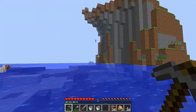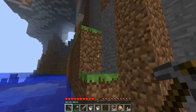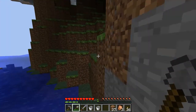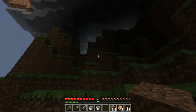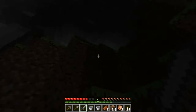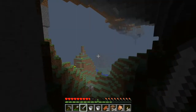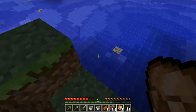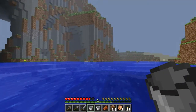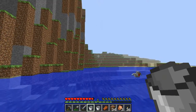Why is there a zombie over there? I wish you could swim faster. What is up here? Oh, it's not a cave. There's a cactus — that should do good. We can use that for protection against creepers and all those baddies.